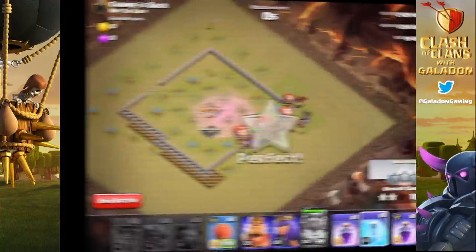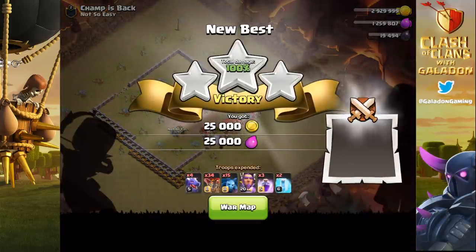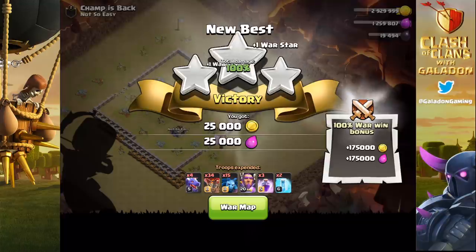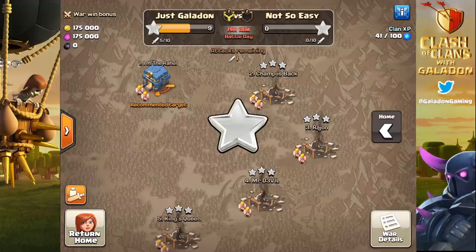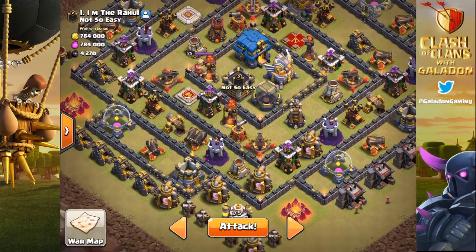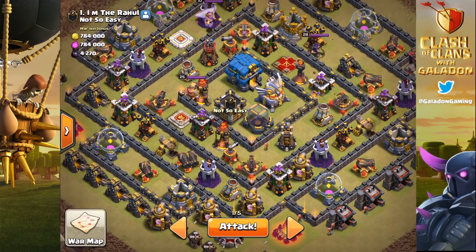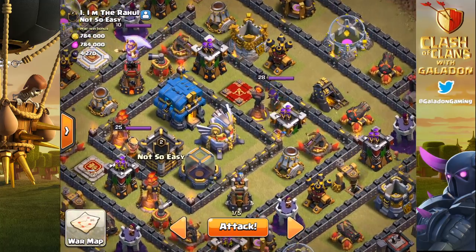Against the clan, not so easy. This was the last of the lower triples, and that sends this war to an early Just Galadon lead of 12-0 — the other clan hadn't attacked at all. Here we go: it's my Town Hall 12 versus their Town Hall 12, and I am the Rahul. This is definitely a much more advanced Town Hall 12 than mine, although his hero's not super high, so our heroes are closer to the same level.